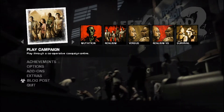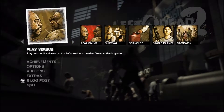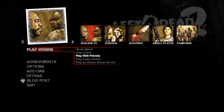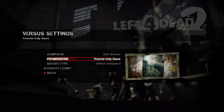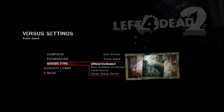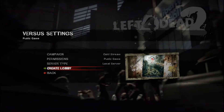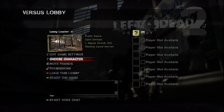Since we're going to be creating a versus lobby, click on Play, then Versus, then Play with Friends, then Create a New Versus Lobby. It doesn't matter what campaign. Set permissions to Public Game and server type to Local Server. After you click on the server type, create the lobby — it doesn't matter what character you pick.